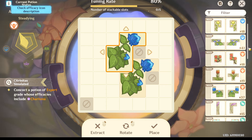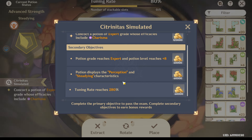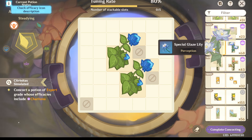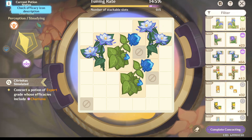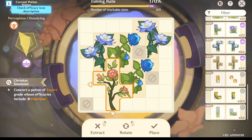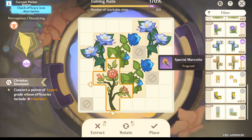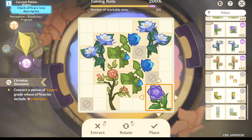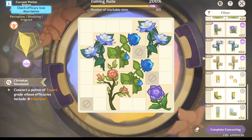You want to stack them around. So we want to get that, and we got some steadying, so we're good on that. Now we need perception. So we got to go back down here — these are the perception ones. You want to try to get these things in there. You want to try to get your charisma up. See how it shot up there. So that's pretty good. We're still a little low. Since it just wants charisma, it doesn't really matter. You can throw something like that in there. But it really, really wants perception and steadying. We got it. Fragrant. We're good.